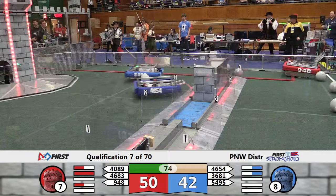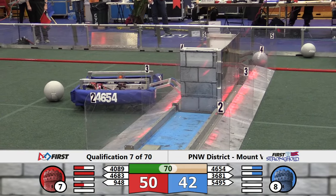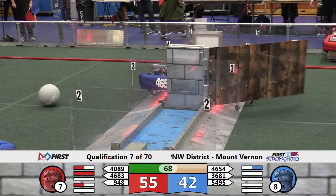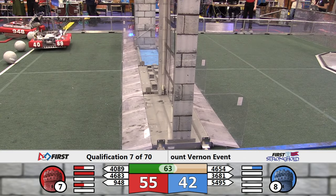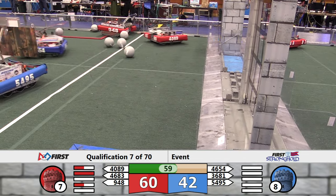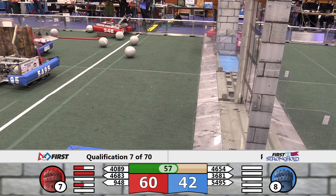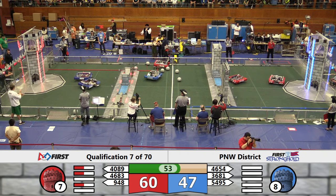46-83 back out to grab a boulder, and they chase 40-89 through the drawbridge for the Red Alliance. That obstacle now defeated — one obstacle remaining that has not been crossed in the outer works, and that's the low bar. Minute to play. It's Red Alliance 60, Blue Alliance 42. That shot by 36-81 — no good, off the tower.